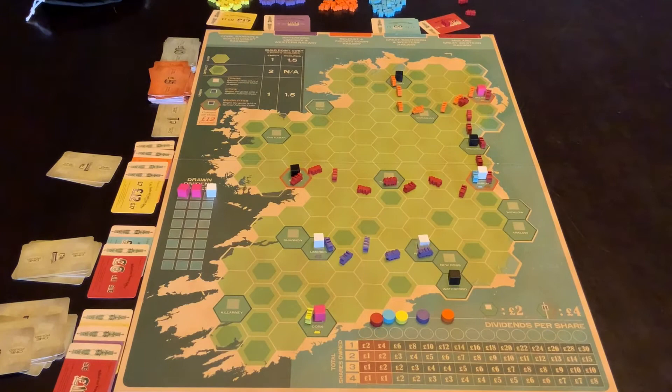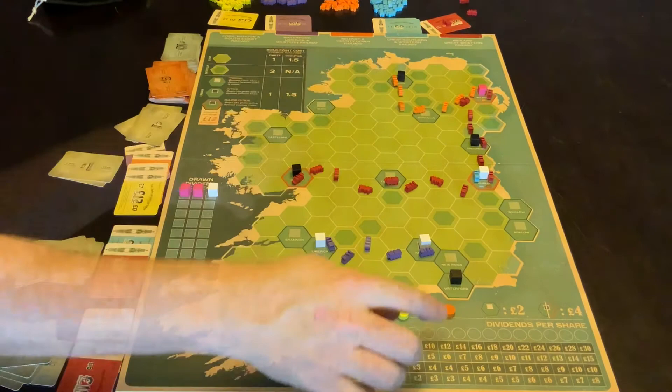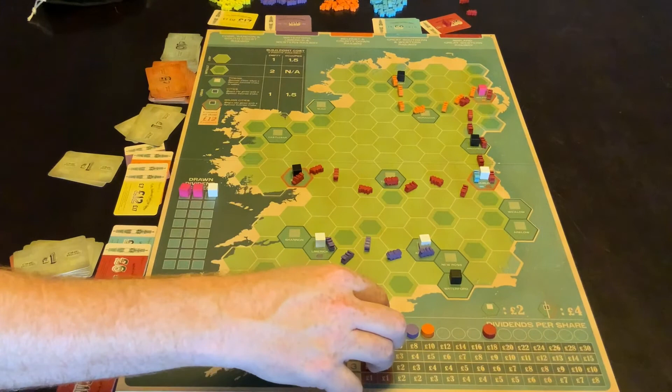You'll notice these bits down at the bottom. They are supposed to be keeping track of the total value of the company. So at the moment, Orange's total value is 10 — four for that one, four for that one, and two for that one. Red's total value is 4, 8, 12, 14, 18. Purple's total value is 8. Yellow's total value is 2. And Blue's total value is also 2.